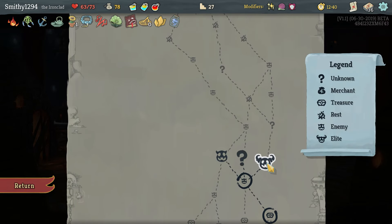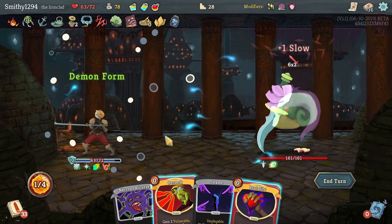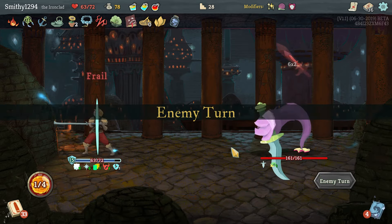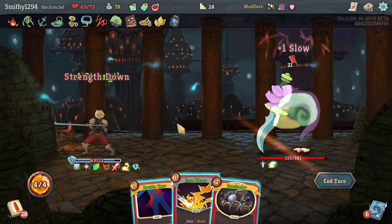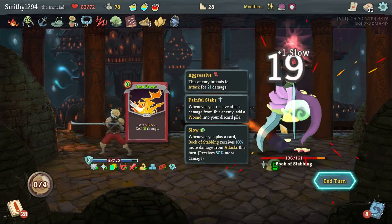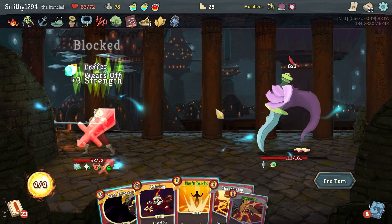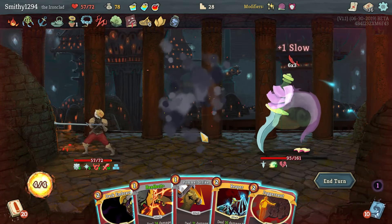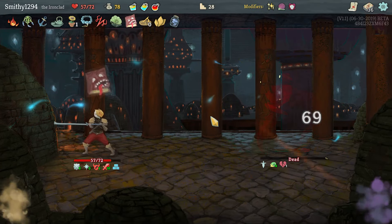You do want a Heavy Blade in the deck, especially if you get Demon Form out there early. That's fine. We do have the buffer, that's good. It's not like we're going to get any draws, so let's just kill him.